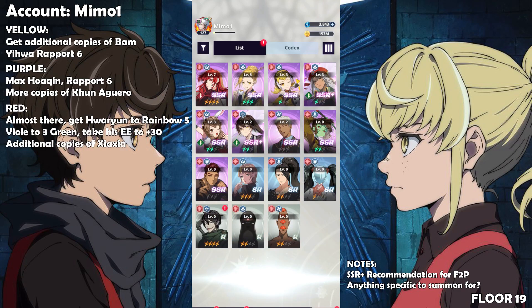For the red element: you used the treasure maps on Huarion — she's level 7 report, cool. Since you're almost there at orange four, you should get her to rainbow five so she can carry you until floor 24, 25, maybe even 26. The next step is just get one additional copy of Viol since you're only missing one, and take his Exusia acumen to plus 30. Ignore Evankel altogether. You should also get additional copies of Xiexia — you could get more copies of Romay too, but I'm not sure enough to fully recommend her yet.